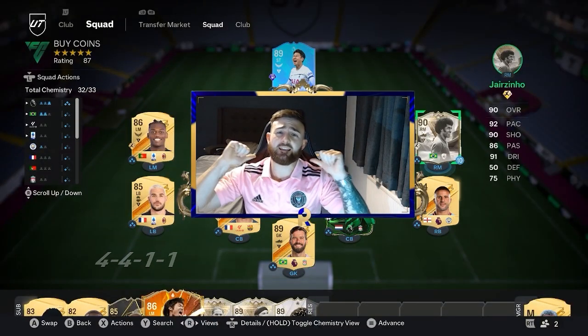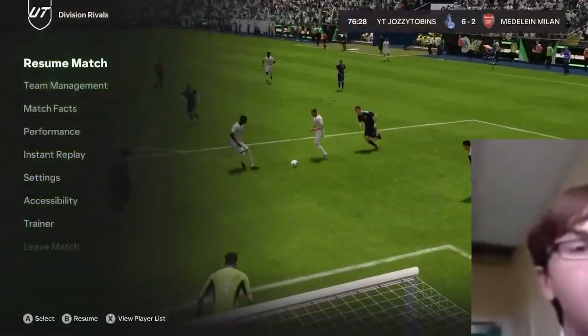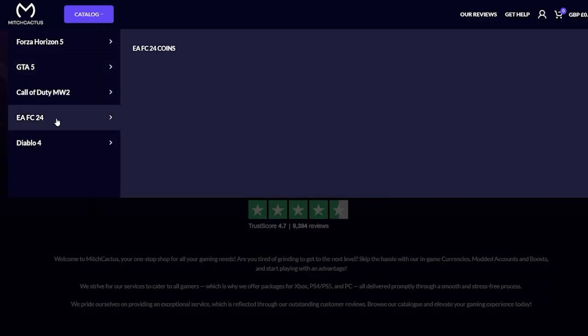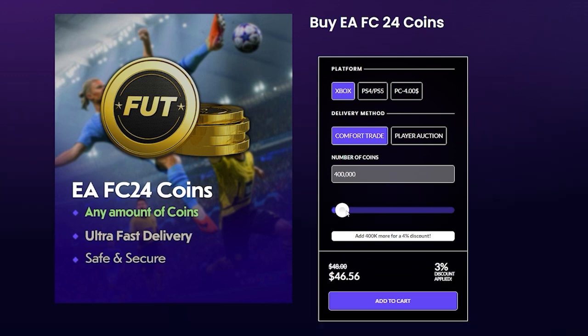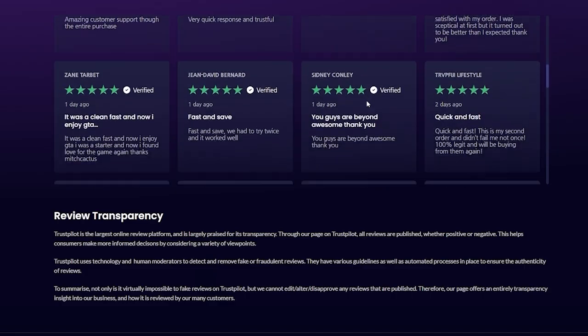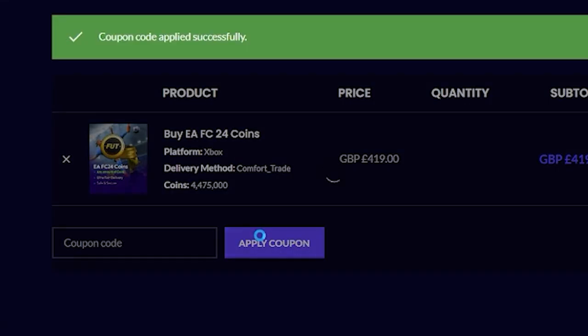If you guys are fed up of coming against players like me in Champs who use loans and OP cards from day one, then you need to head over to mitchcactus.com where not only can you buy the cheapest and most reliable FIFA coins on the EA market, you'll find over 10,000 reviews from people who have used the services. Make sure to use code RECALL for 5% off.